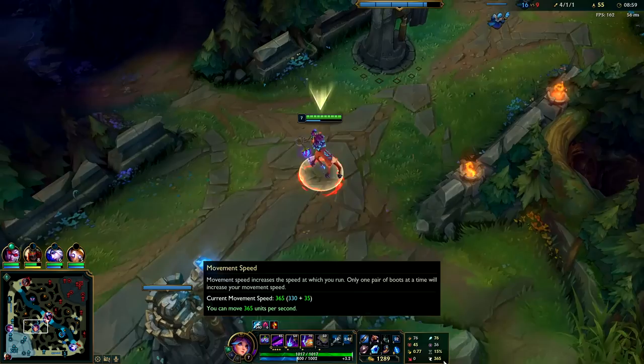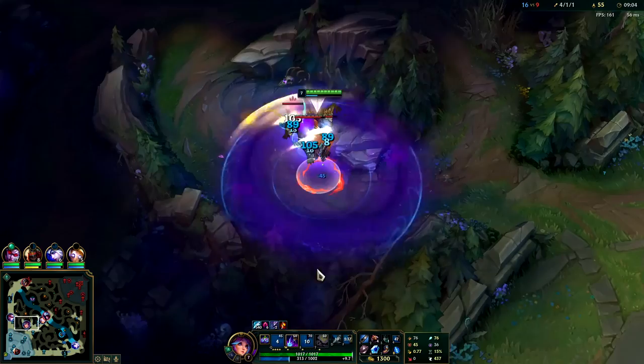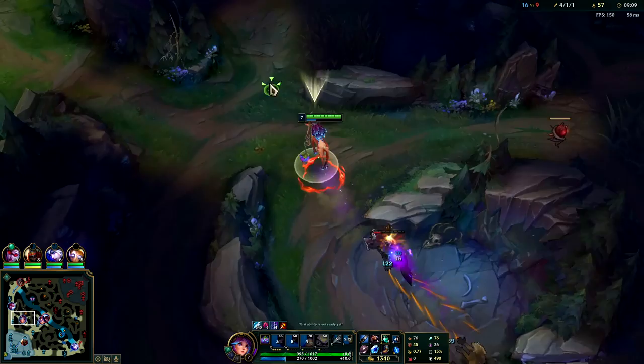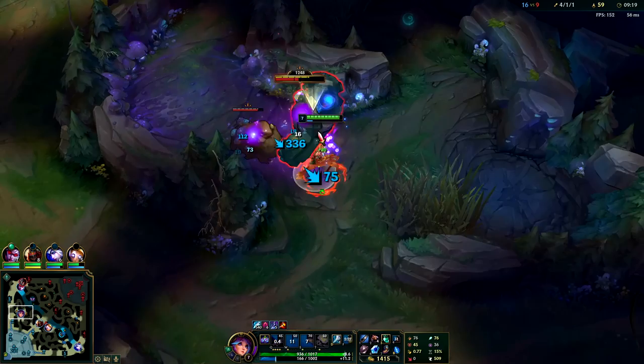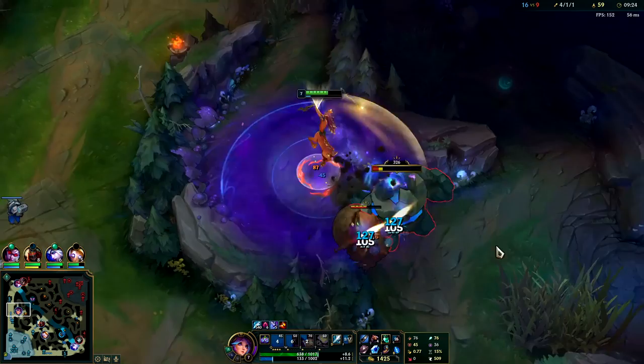Auto attacks don't refresh your Q movement speed, so if you're only autoing you lose all your movement speed stacks. We'll get them back really fast though. Since I'm trying to get my stacks back I'll use all my abilities on it - back to four out of five stacks. Your auto range is so long on this champ. The only camp that can kind of hit you when autoing at max range is Red Buff - Red Buff has really long auto range. Gromp can too, Gromp's rough.